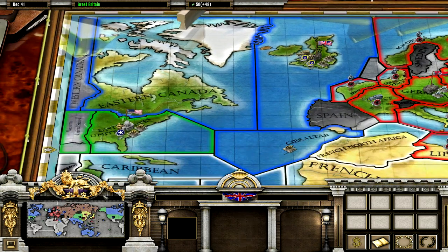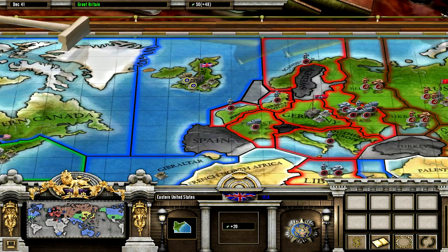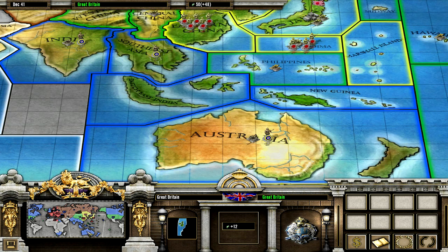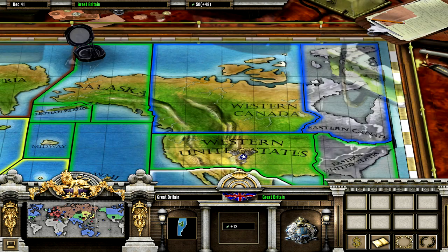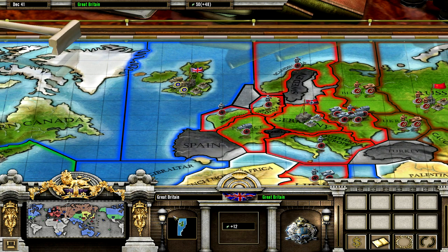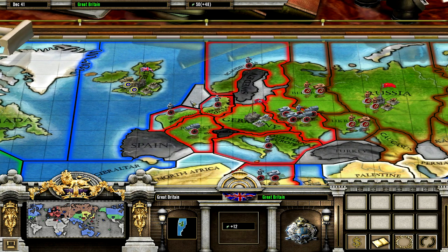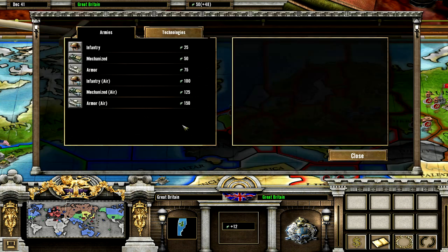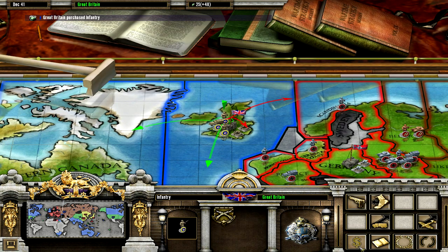Last time we played the Americans, which are kind of isolated. The UK is different — the UK basically has staff all over the world. We control South Africa, India, Australia, Canada and parts of Europe. And we have to defend our home country against the Germans, because the Germans are likely to first conquer Russia, get a ton of resources, build a ton of staff and then just invade the UK.